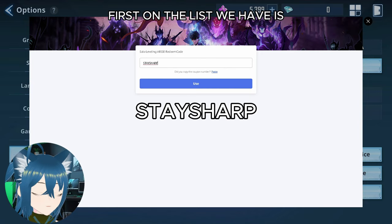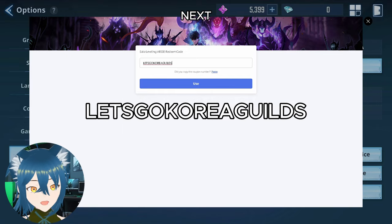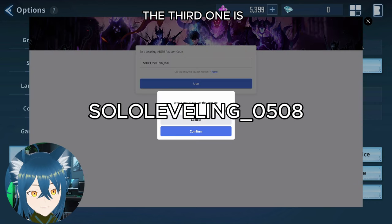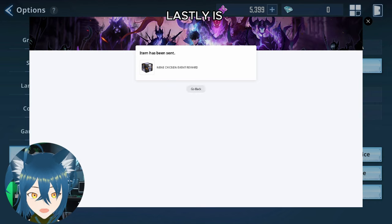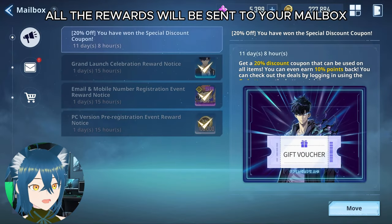First on the list we have is 'STAYSHARP' — type that in and click the use button. Next, 'LETSGOKOREAGUILDS' — type that in as well, then click on use. The third one is 'SOLOELVELING_0508'. Lastly is 'NAENAE ARISE'. After you click the use button, all the rewards will be sent to your mailbox.